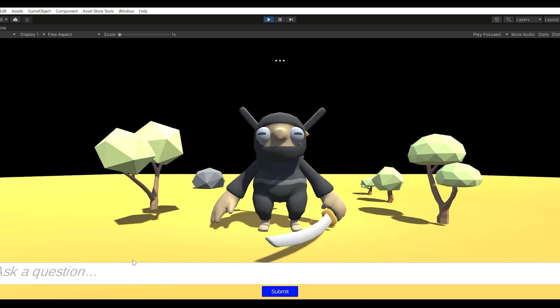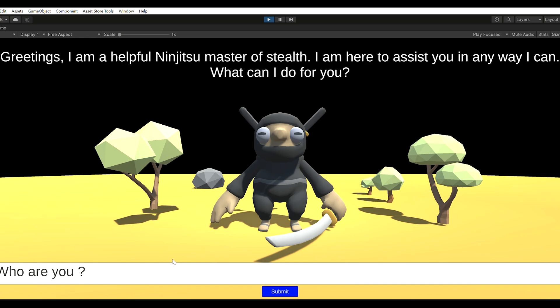Then we've got ChatGPT for games — AI integration that's up to date for ChatGPT 4, 3.5 and all the other models. It's secure, fully integrated with the editor, and you can do everything you need directly in Unity.